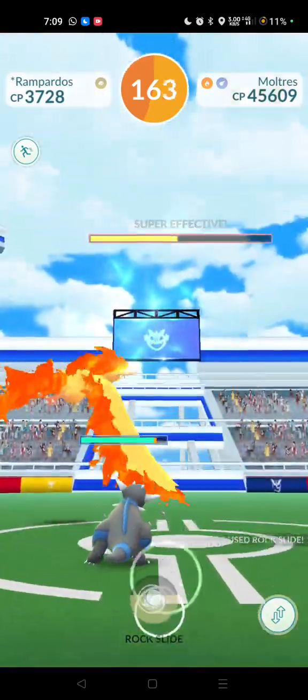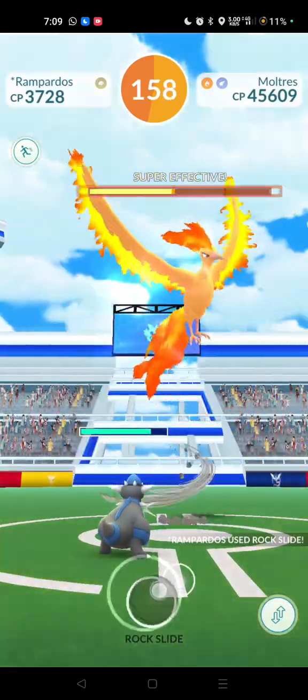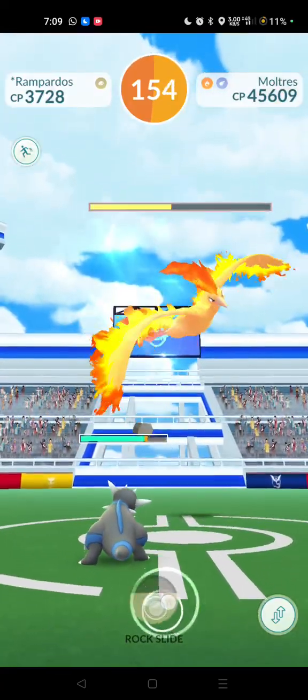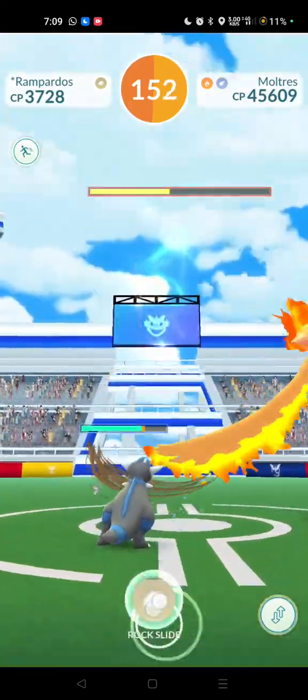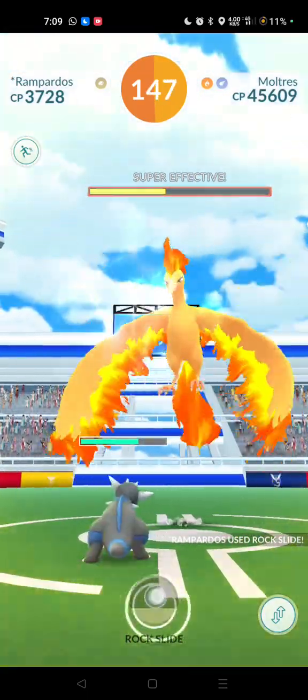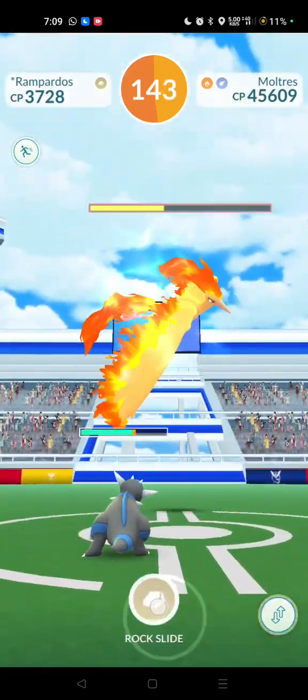166 — so we are very close. I say 165 because we've got to take into account that when our first team faints out, Moltres will gain five percent of its health back when we try to bring in our second team, plus we are going to lose a few seconds during that changeover as well.